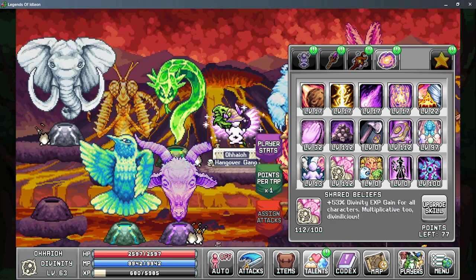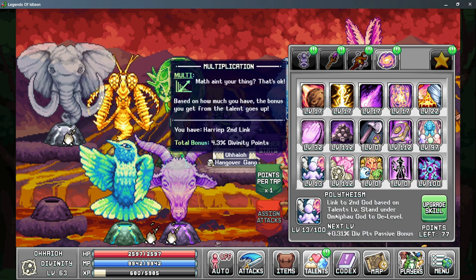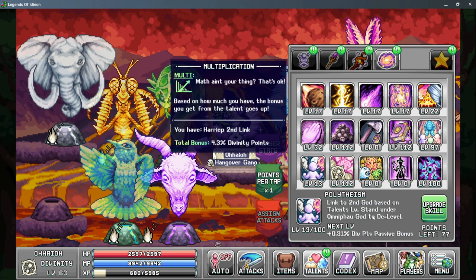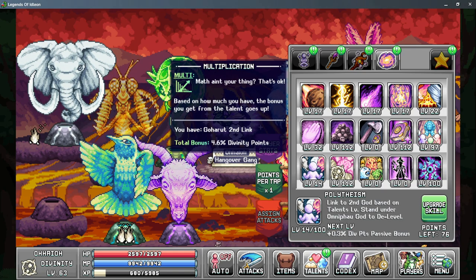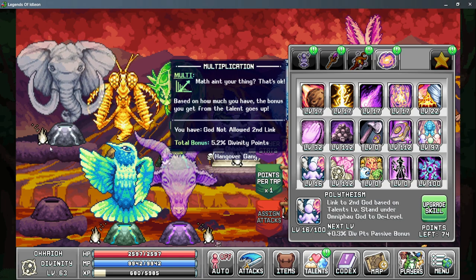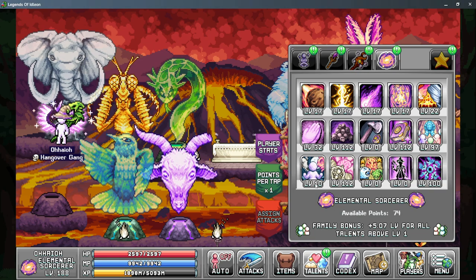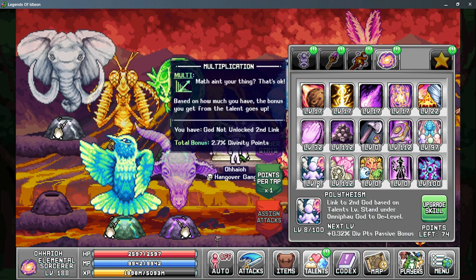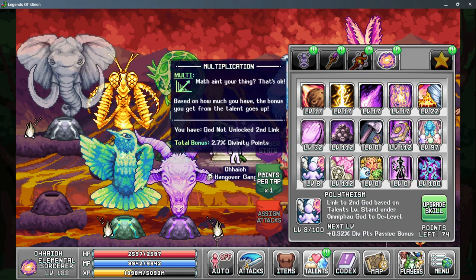There are two other talents affected by Divinity but they don't directly increase your Divinity gains. Polytheism gives you the chance to unlock access to a second god link for this particular character — as you level it up, you unlock a different god link, cycling through the different gods. One thing to mention is you can de-level this talent without respeccing by standing underneath the elephant, which will tick it down on its own and allow you to reinvest your points slowly. This talent also gives a bonus to your Divinity points for this character, so if you're actively training Divinity on your Elemental Sorcerer, it is recommended to have as many points in this as possible.